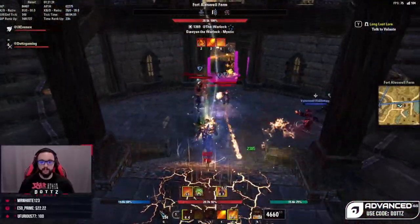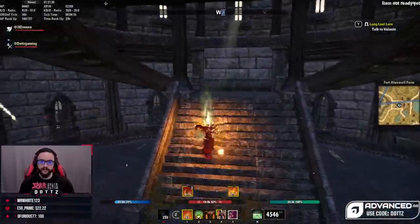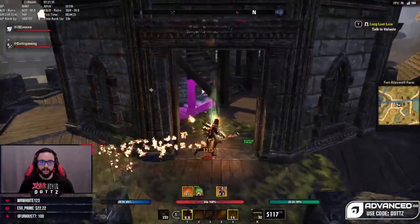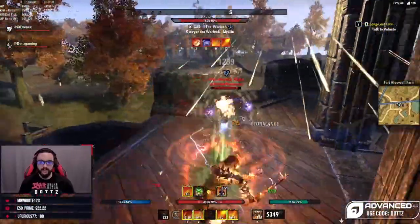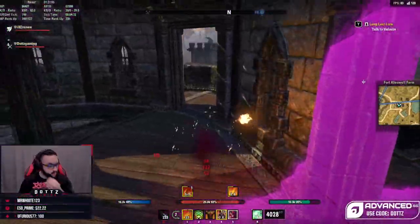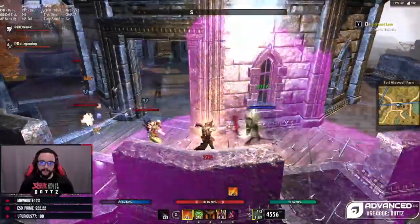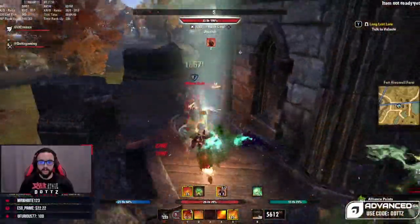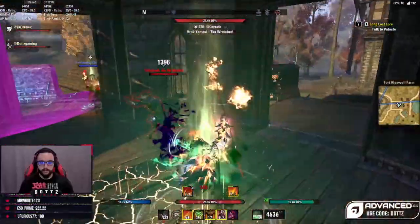Dodge rolling is very advantageous if you're on a squishier build or wearing Well Fitted pieces, which reduce dodge roll cost. On squishier builds, dodge roll should have priority because you want to take as minimal damage as possible, and dodge rolling mitigates all damage since you get an iframe. However, be careful about dodging several times in a row — each consecutive dodge roll has increased cost, and if you see green swirls at your feet, your next dodge cost is higher.